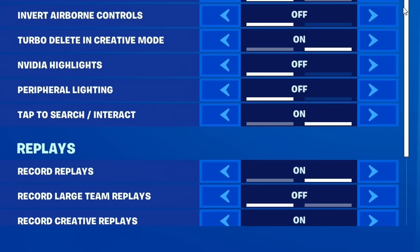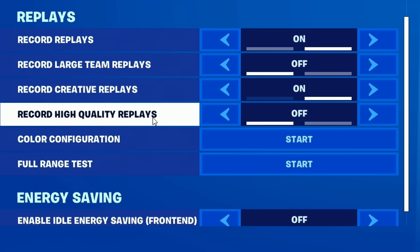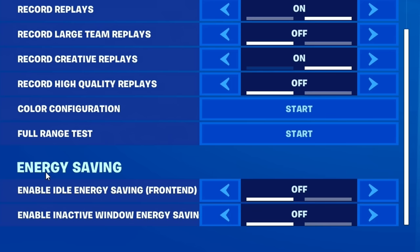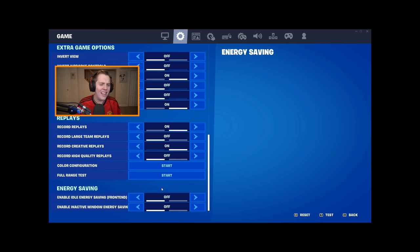Under replays, I recommend turning all the record replay options off — high quality replays, creative replays, all of it. Replays really do impact your FPS. Also turn off idle energy and inactive window energy saving at the bottom — we just want Fortnite FPS.